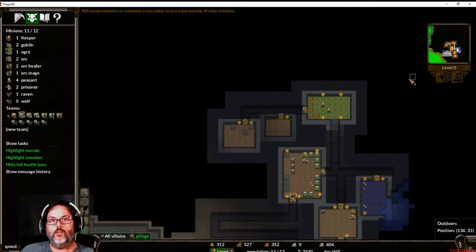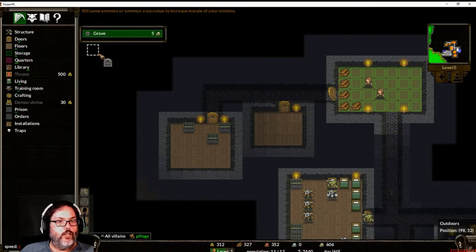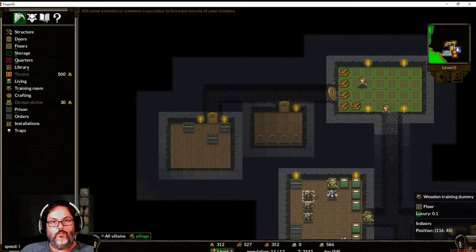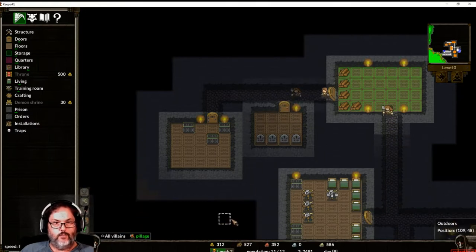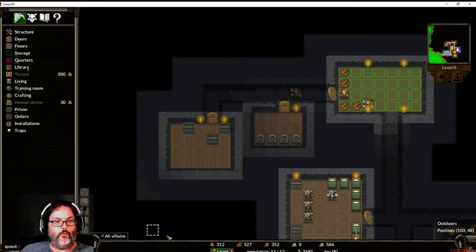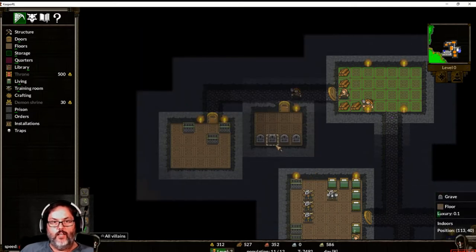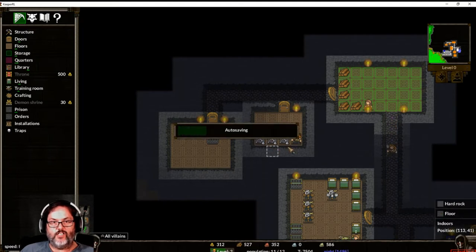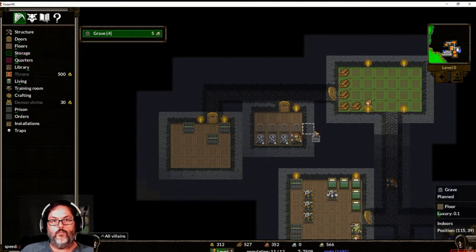Let's come up here to our base. I'm going to build storage — this is going to be a grave room. I'll just build four to start with; they have to be built so they'll come in and take care of that. Now we'll pause again and come back. You can see we can pillage all that — I don't know if that does any good or if we get credit for it. They'll pick all that up, deliver it, and you can see all the graves are now full.